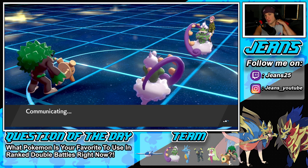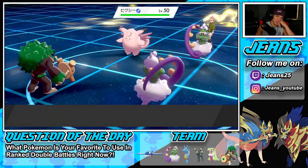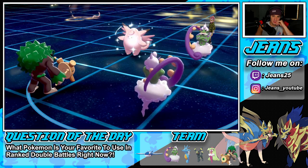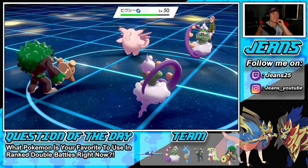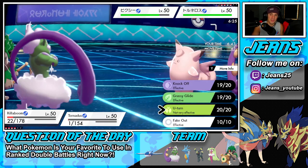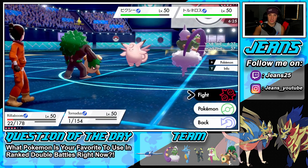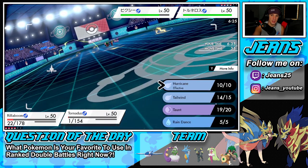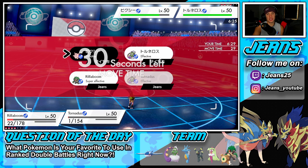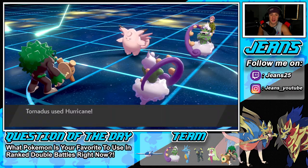I start knocking off Leftovers from Clefable — that's a decent play. High risk, high reward: I'm going to try to land a Hurricane here with Tornadus, even though accuracy is low. Hurricane comes out and lands — beautiful! Get off a decent amount of damage. Clefable has an Eject Button, but I'm cool with that all day. We bring it down to red with some damage.